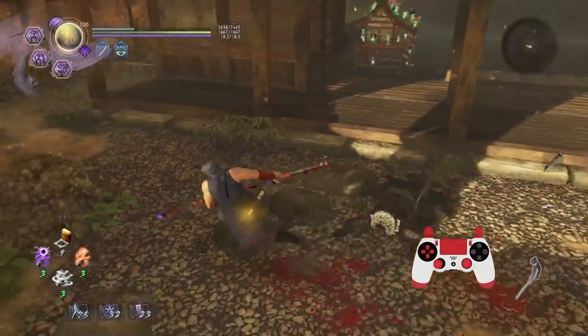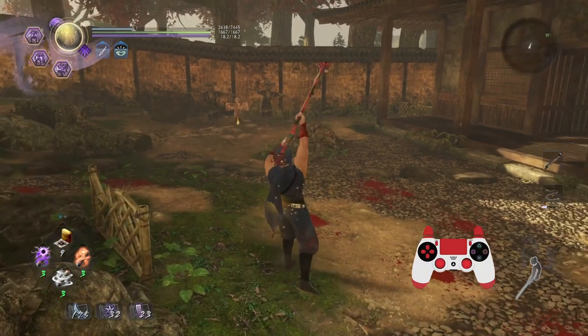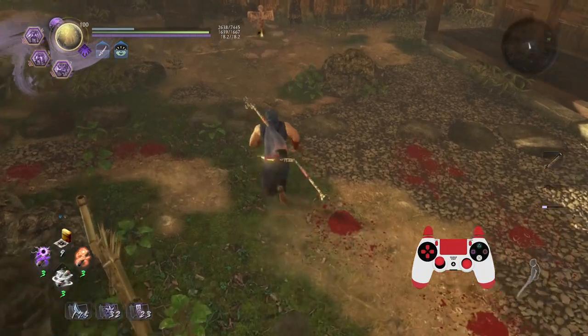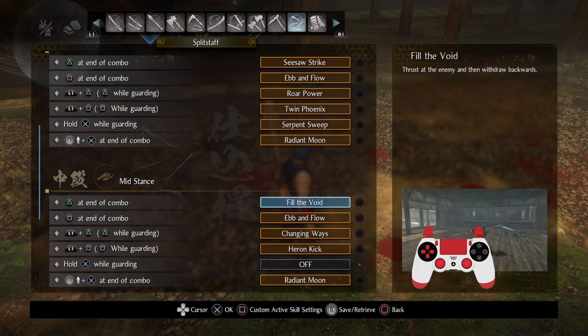Alright, so let me teach you some quick moves that you can sequence together combo-wise that I find really helpful. I'll show them in action. I have assigned to mid stance: Fill the Void, which creates a lot of distance.